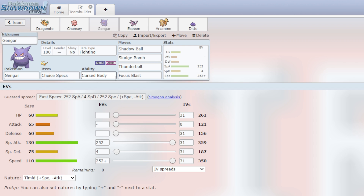Then we have Gengar with Choice Specs, massive Special Attack and very solid Speed. This will probably be a big damage dealer for this team. Shadow Ball, Sludge Bomb, Thunderbolt, and Focus Blast with Terra Fighting, so it can hit Steels and Rocks.